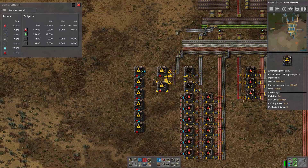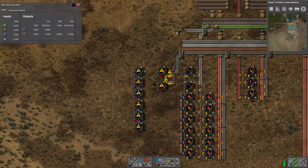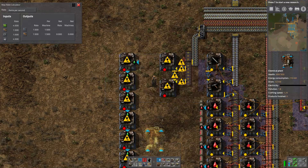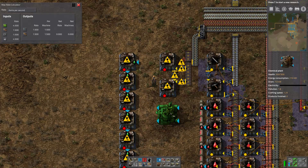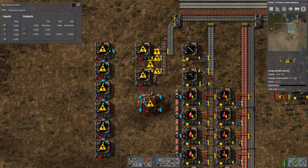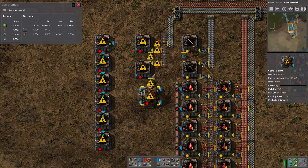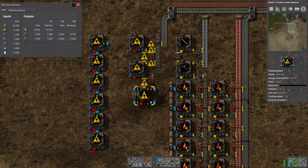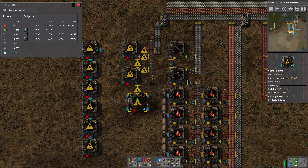I don't know if we need a second build of this. We probably need one build of this per chemical factory. Let's check - is that correct? Yeah, that's about right. So it's a slight excess of blue inserters.